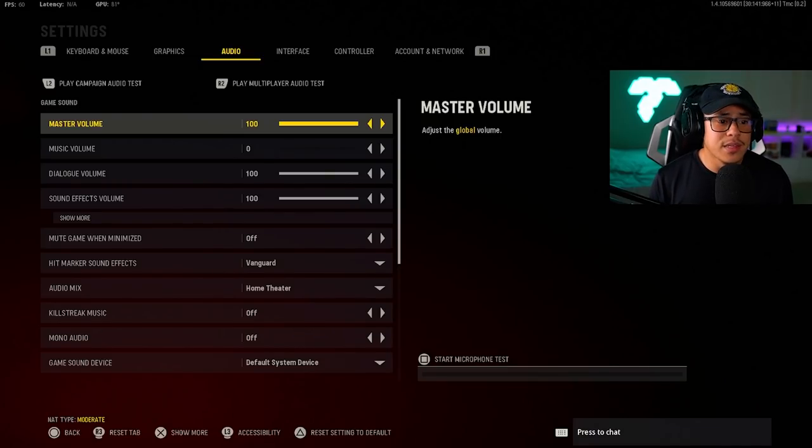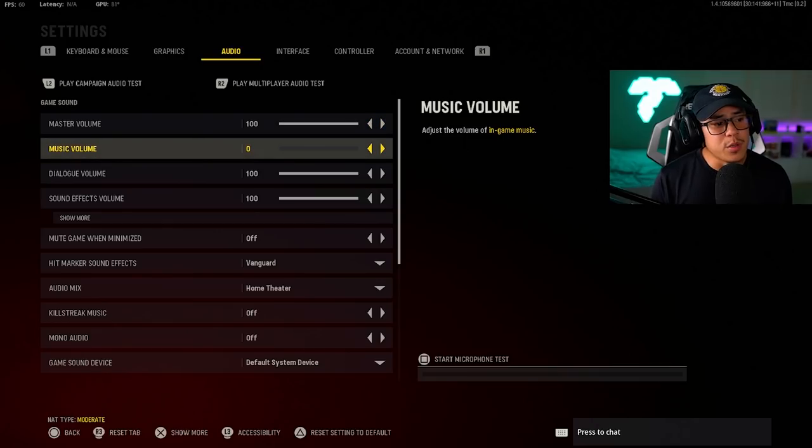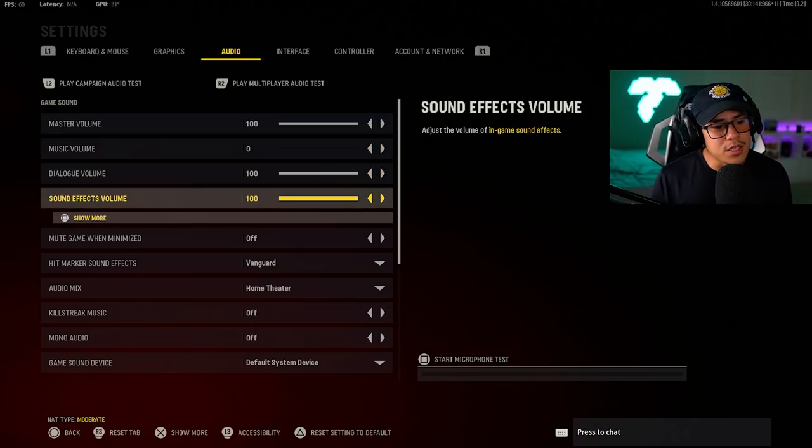For audio, I like to have my music volume off so I can concentrate on the game. You want to hear enemy callouts, your own teammate callouts, footsteps, and people reloading. All these audio cues are going to help give you an advantage if you're really immersed in the game. You can't do that if you've got music playing super loud in your ear, so I have music off but keep all other audio settings active.